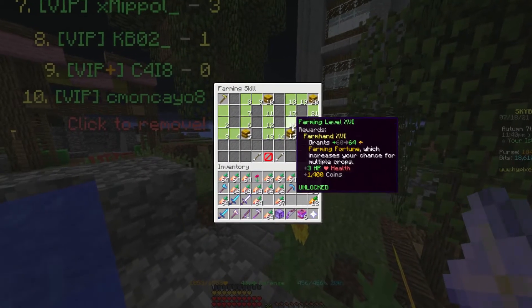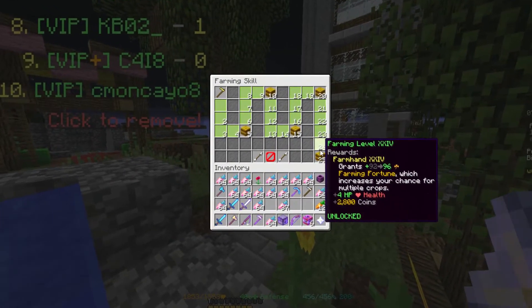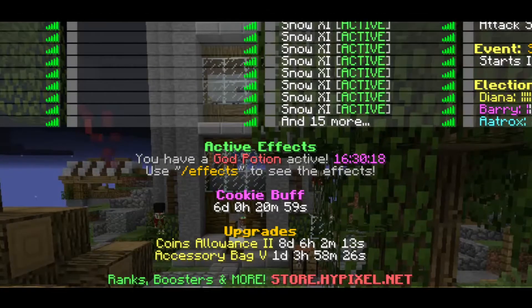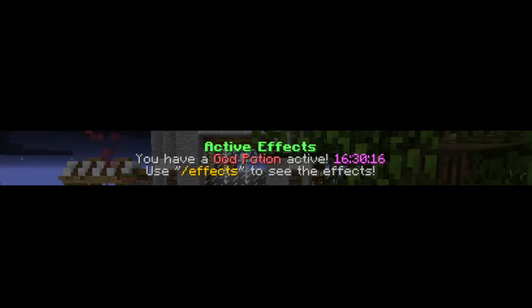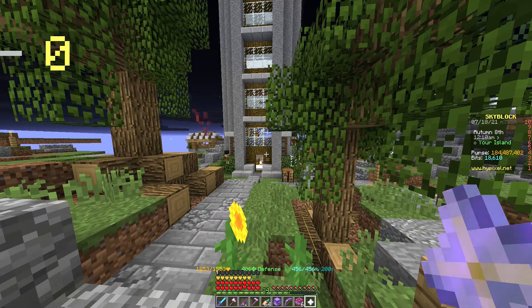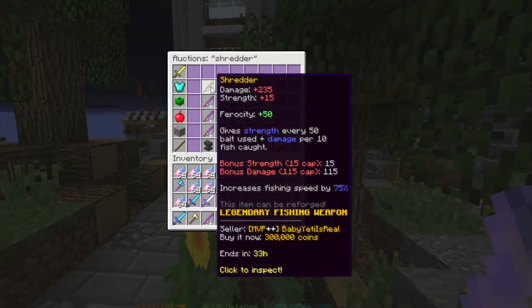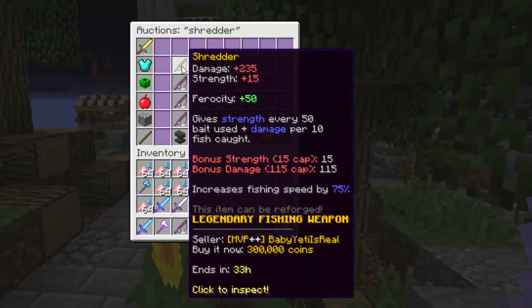In this video, I'll show you how to level up every skill on Skyblock as quickly as possible. All of these skills will require an active Booster Cookie and a God Potion, so I won't talk about those items. At the end of every skill, I'll say the amount of XP gained. I also count speed with this, since the quicker you get the XP, the more XP you'll gain per specific time.